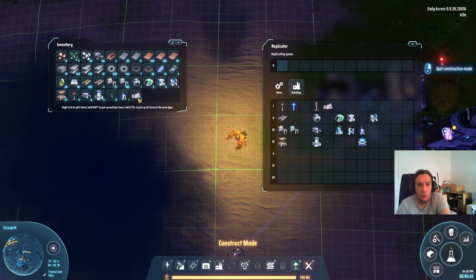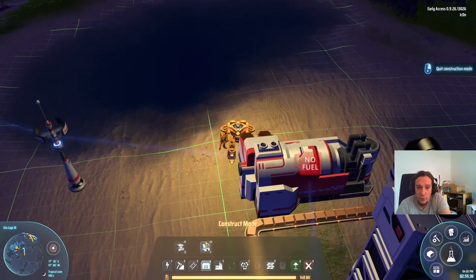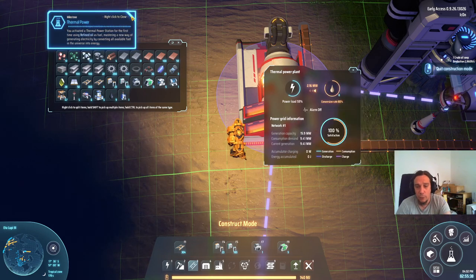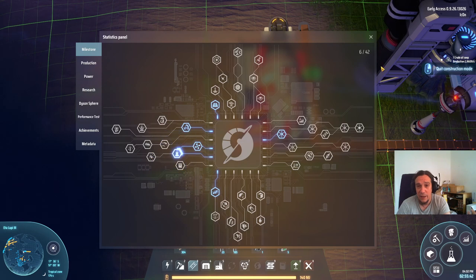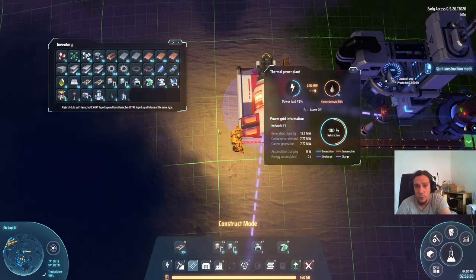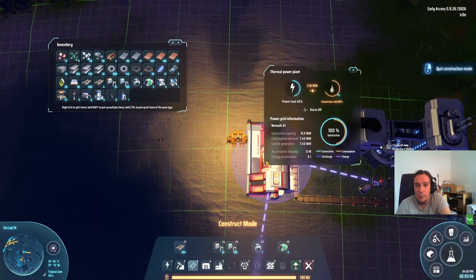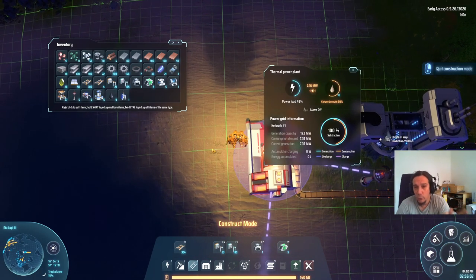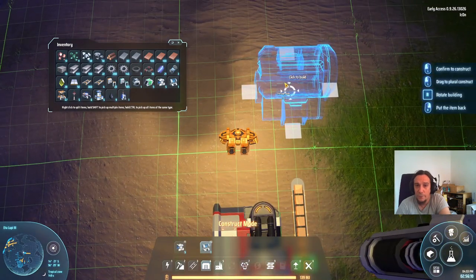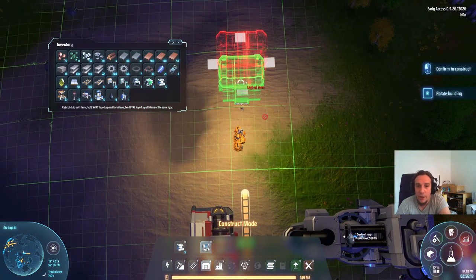I want to introduce how it works since this is a tutorial series. Thermal power plants are super simple — just set them down and give them something to burn. They are very comparable to your mech: practically everything which can be burned can be burned in a thermal power plant. Once you have unlocked solar power, burning stuff for power generation is just inferior. The other method I personally prefer is using storage tanks.